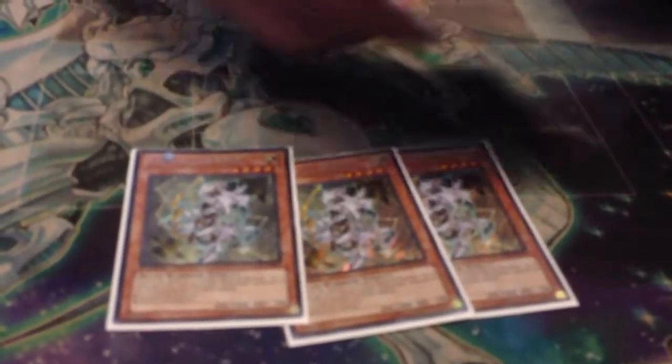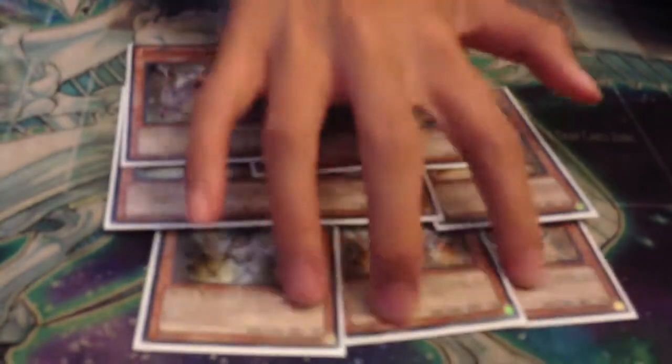You gotta run three Kaus — it brings you into level rank fives. Three Pollux for the extra normal summon, staples. Three Elgady: even though this gets Vaylord and Max Seed, you still gotta play it because it works well with Kaus.